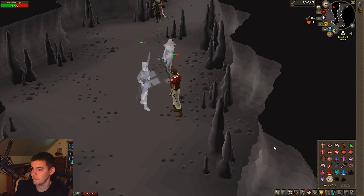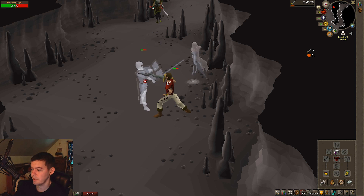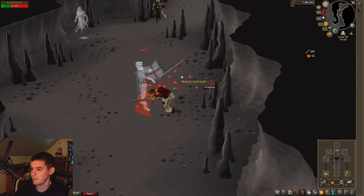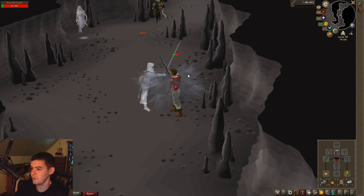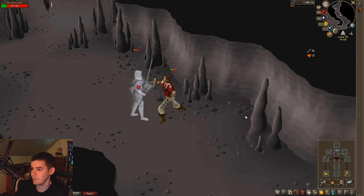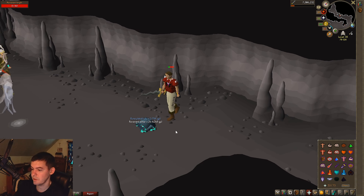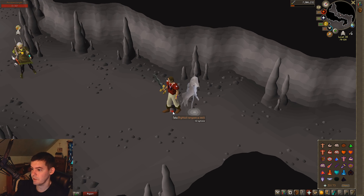You just need Piety from the Camelot quest series, and I have the Salve Amulet from Haunted Mine to do extra damage. With the Light Bearer ring, my special attack recharges a bit faster — it makes your next hit way more accurate. It's basically up 15 percent when you use it.